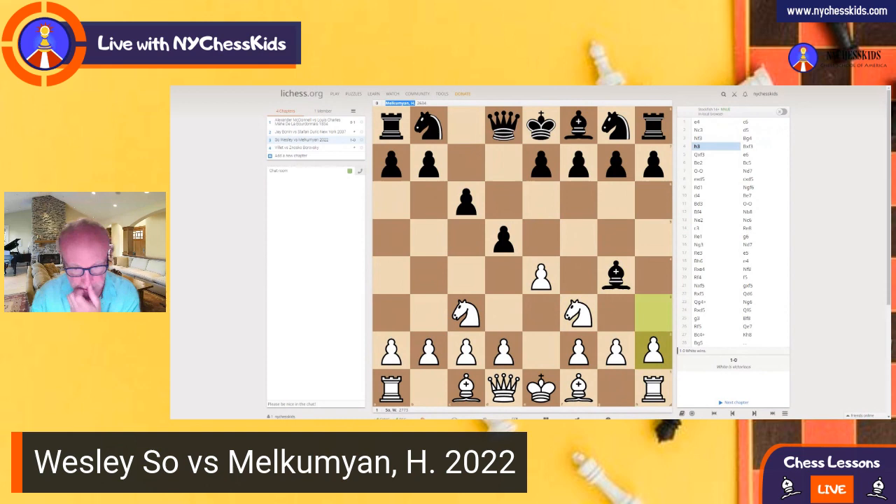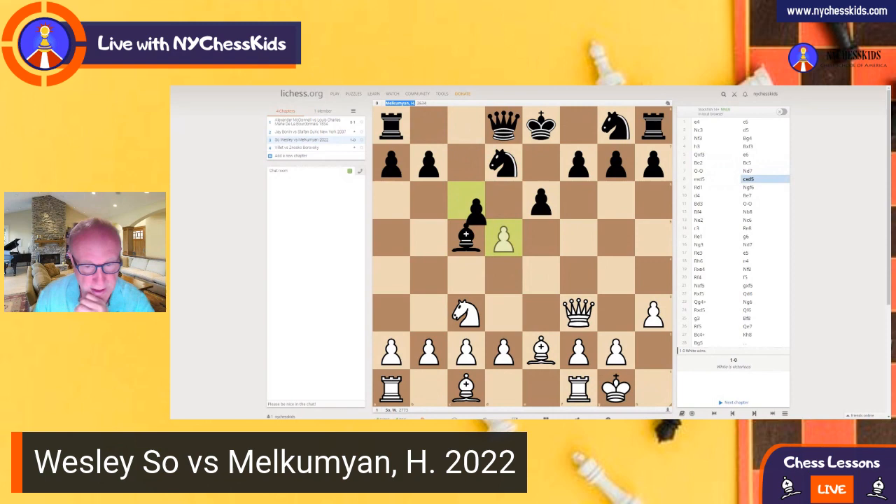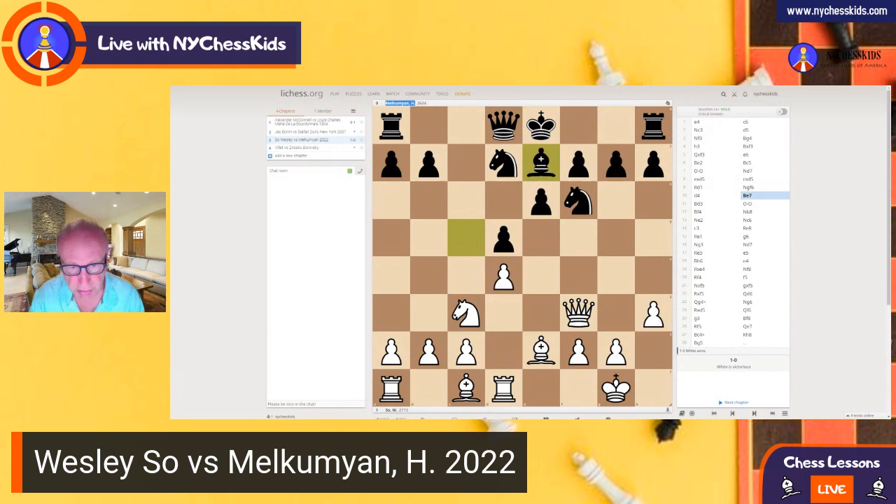And here, H3, Queen F3. And takes, and then Rd1, right? Of course, White wants to push on to D4. Nothing special happened in the opening, everything is normal. And we should see E3.